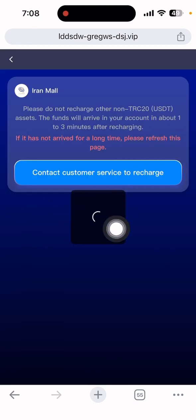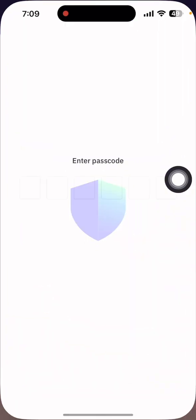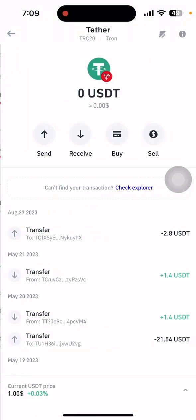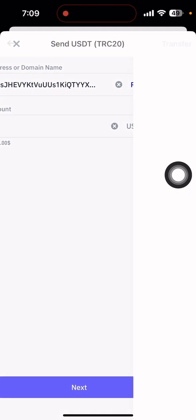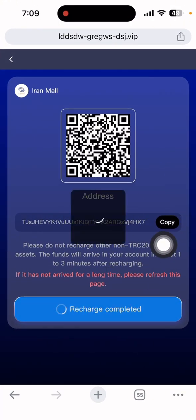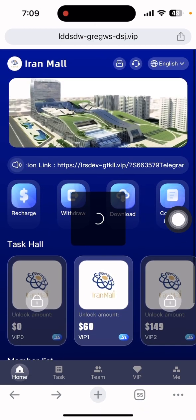Go to the recharge section and copy the USDT deposit address. After copying the address, open your Trust Wallet. Once the wallet is open, select USDT, then click Send and paste the address. Enter the amount you want to deposit — the recommended minimum deposit amount. Click Done, then Next, and confirm the payment. After that, go back to the website. The deposit will automatically arrive in your account within one to three minutes.